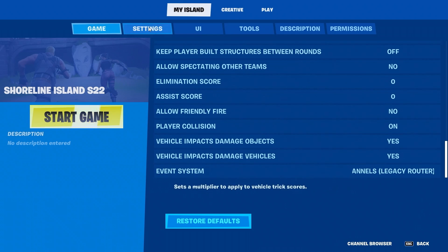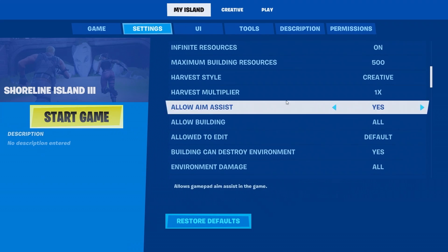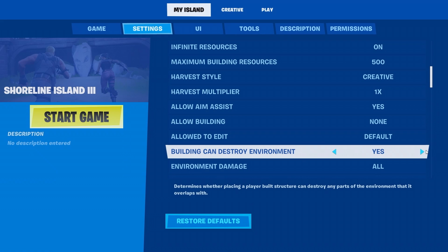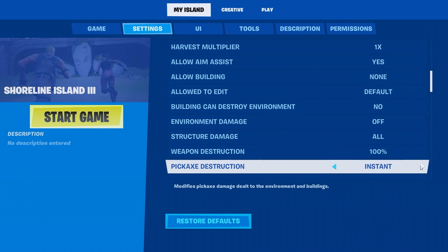Moving to the Settings tab, you can decide whether you want to allow building and destruction in your game. For this example, you will do a no build and no destruction game. Start by selecting none for allowing building. To ensure players can't destroy anything, including your bomb sights, choose no for can destroy environment, turn off environmental damages, and set pickaxe destruction to none.